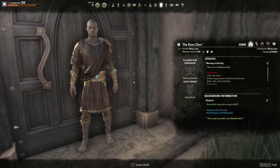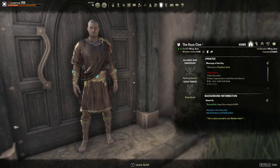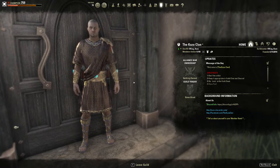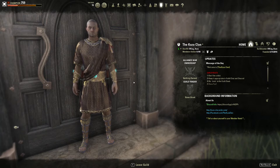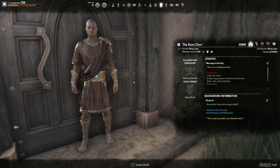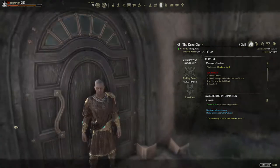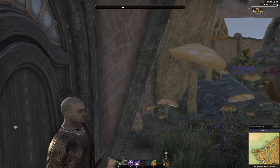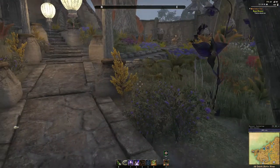Hey guys, welcome back. If you saw my last tour video, you saw my version of Serenity Falls Estate, which is my primary residence and my guild hall for the Kuza Clan, the guild you see on the screen here. It's my favorite house by far — it was the first house I bought — but today I wanted to give you guys a tour of another really cool house available in Elder Scrolls Online.